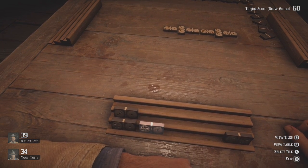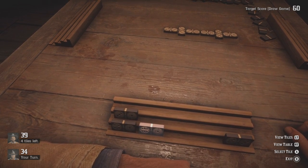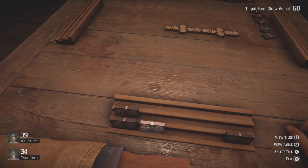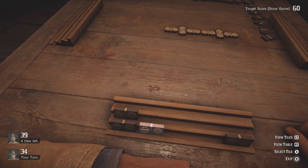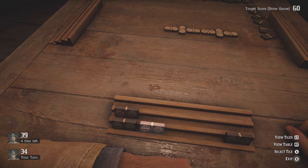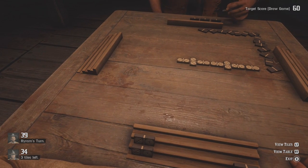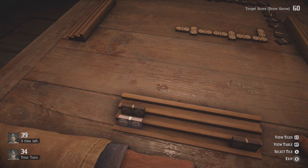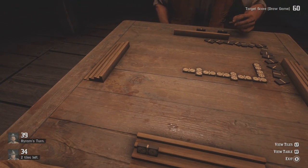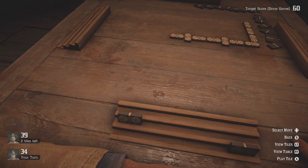I'm gonna go for — let's see, we have a lot of pieces that connect with one, but it's not gonna matter because I'm not flipping it over to one. This is bad actually. Yikes. We're just gonna have to play it out. I don't have anything that really synergizes. We have to hope that his hand helps me out. Okay, so far so good.